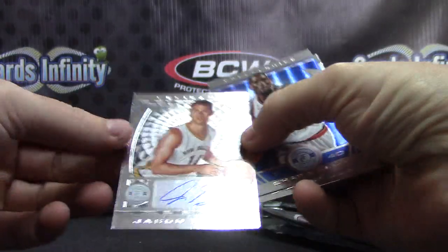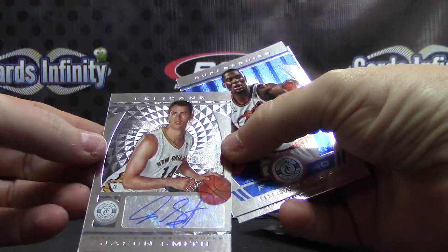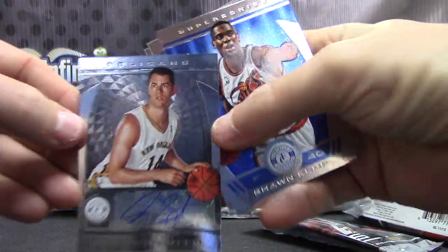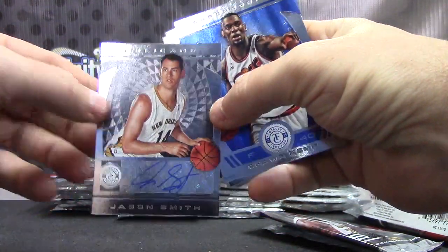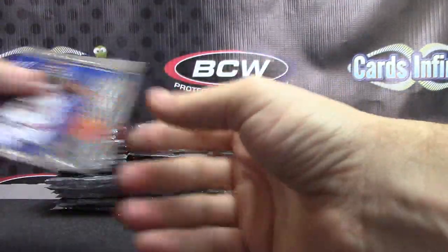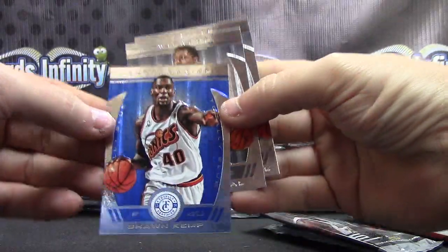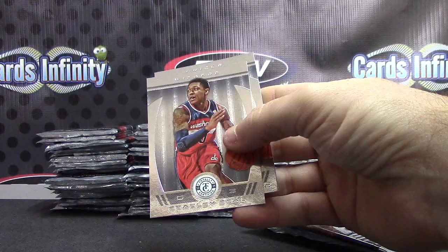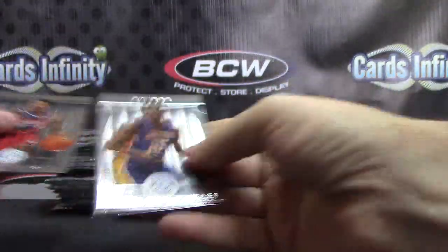Next hit for the Pelicans — Jason Smith. That's a lot of reflection, these will take a second to focus. Nine — numbered. Oh, there's a blue one — Sean Kemp. Let's see what the blues are numbered to. Blues are numbered to 49. And base. Pelicans are Darin.